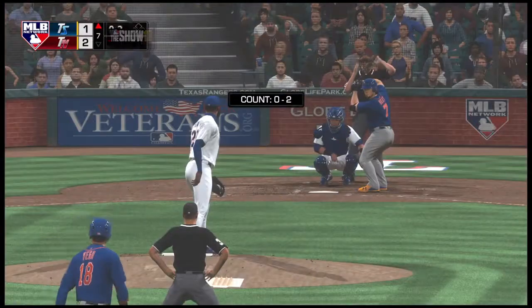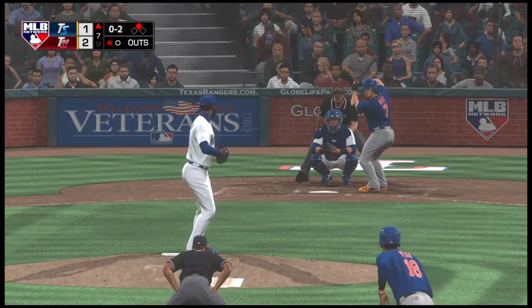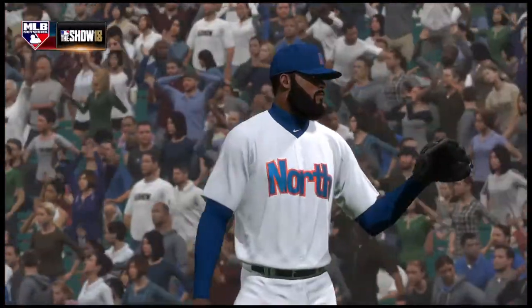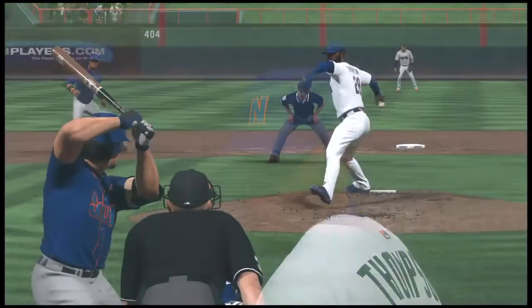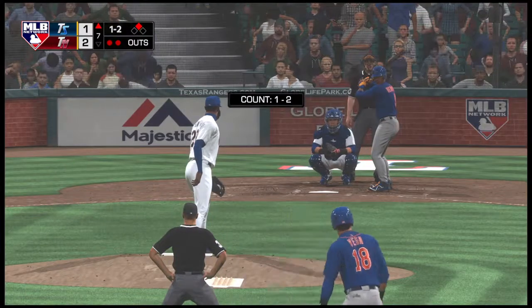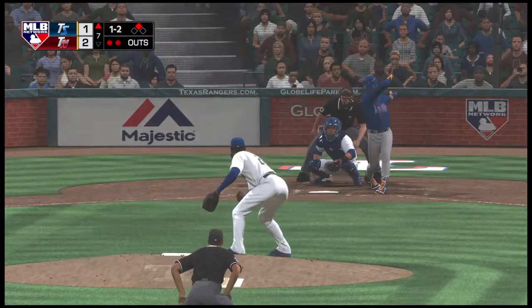Vega, runner at second with one away. Strike three called as he couldn't pull the trigger — and there are two away after back-to-back strikeouts. He's got a real good chance of making that leadoff double pretty much meaningless. He's made some good pitches and these hitters have really failed to drive him in or at least get him over. In now Luis Hernandez — weakly on the ground, winds up foul.